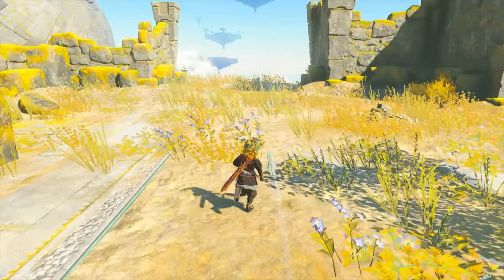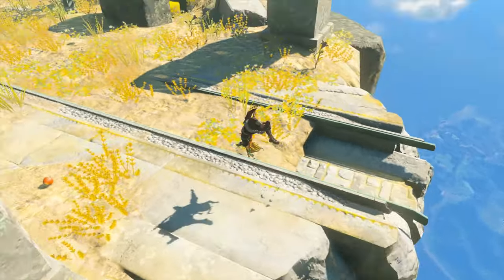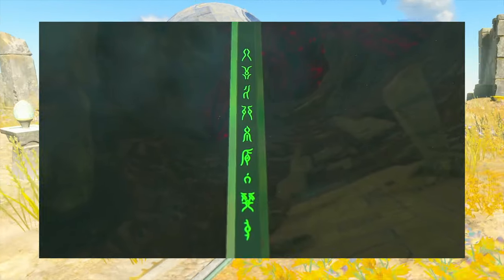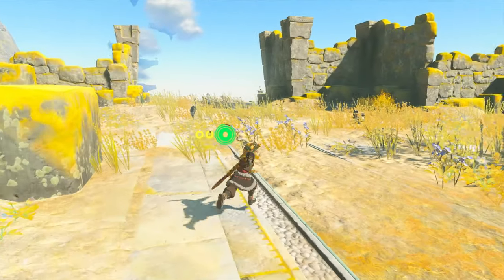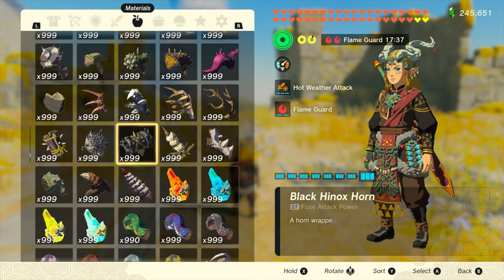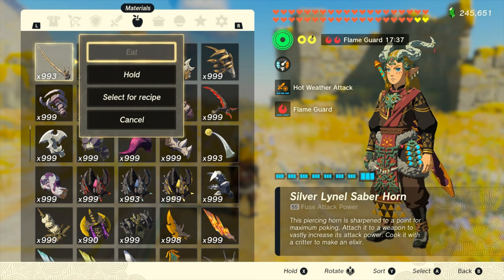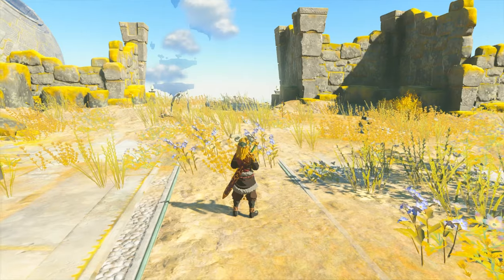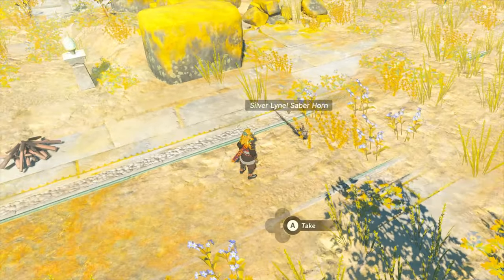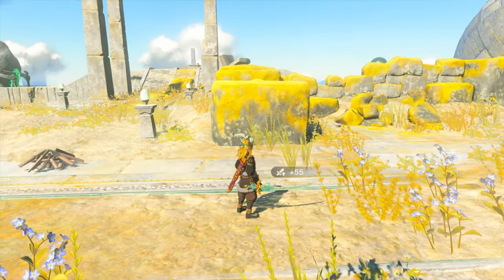Speaking of fuse, I want to see if the sword changes when you fuse it. The normal Master Sword looks a little different when fused - it has those cool green Zonai runes on it. I want to see if this Blazing Master Sword changes, so let me grab a Silver Lynel Saber Horn - I think we can afford to lose one of our most powerful fusible items.